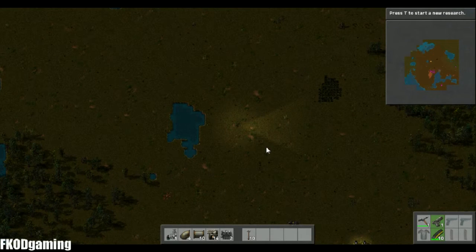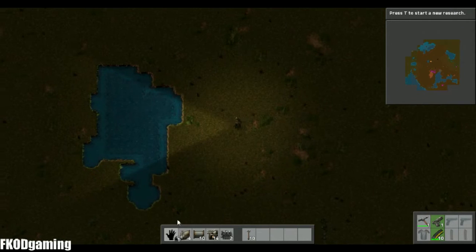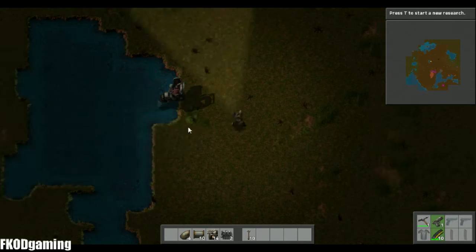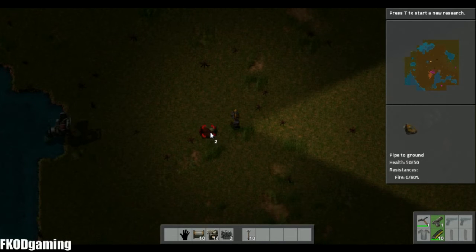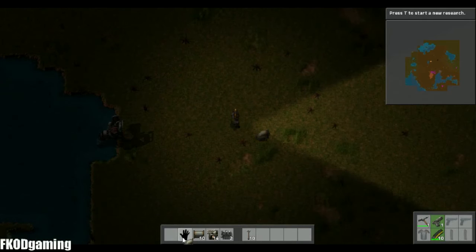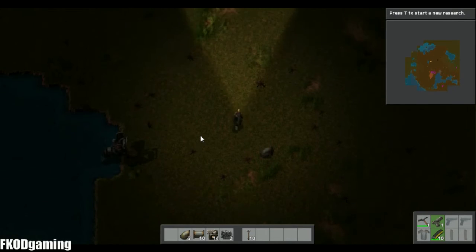What you need for electricity is fuel and a water source. Fuel is going to come from this coal deposit up here. And luckily, we're right next to a water source. It doesn't have to be a big water source because it doesn't deplete it at all. So I'm going to plop down this water pump right here. And we're going to pipe the water out a little bit using our underground pipe, just to kind of keep things a little bit cleaner. If you have above ground pipe, it will work, but you won't be able to walk through it like this.